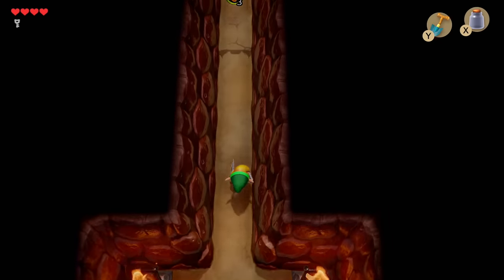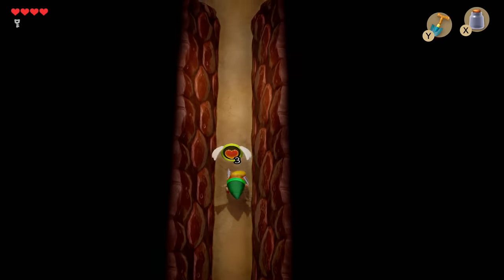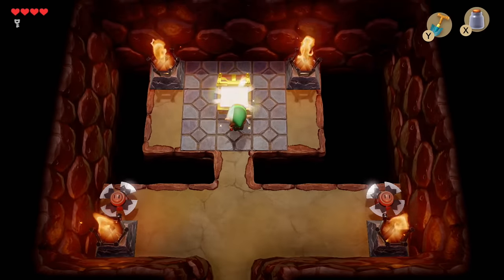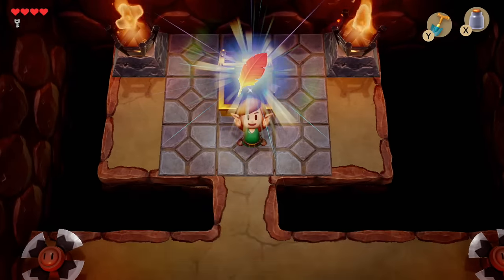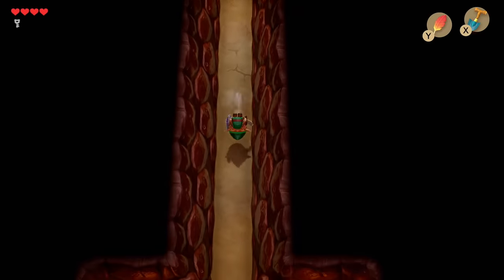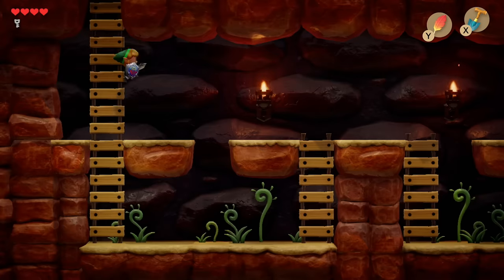Next, we're going to head north. You're going to see this floating icon here of three hearts. That means that if we had a way to jump up and collect that, we get three hearts — but we don't have a way to jump up and collect that. So let's just keep heading north and open up this chest. Whoa, we got the Roc's Feather, which allows us to jump up. Look at that — Link can jump! Why were people so amazed when he was able to jump in Breath of the Wild? He could jump in this game too.